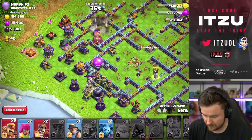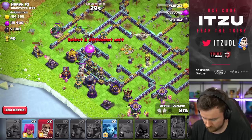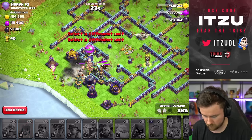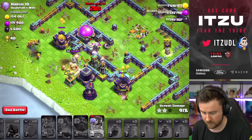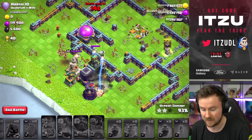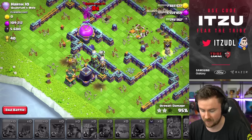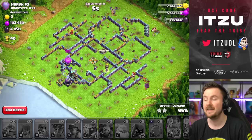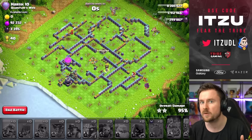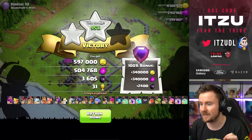Add some barbarians on the outside and on the back end. Put everything in to tank the super annoying warden. The giant bombs are causing problems right now — the warden just wrecked our royal champ. But you can already see that the blimp itself feels unchanged, just as I said earlier. High 90s percentage — not a three-star, but the blimp is performing as expected.